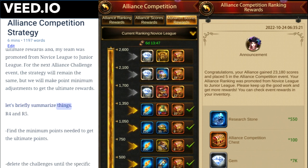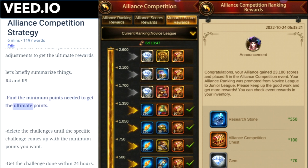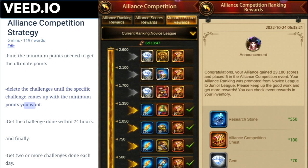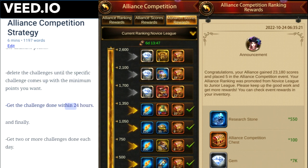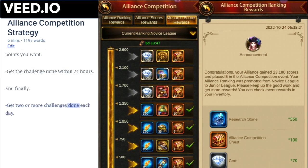Let's briefly summarize. R4 and R5: find the minimum points needed to get the ultimate rewards. Delete challenges until the specific challenge comes up with the minimum points you want. Get the challenge done within 24 hours. And finally, get two or more challenges done each day.